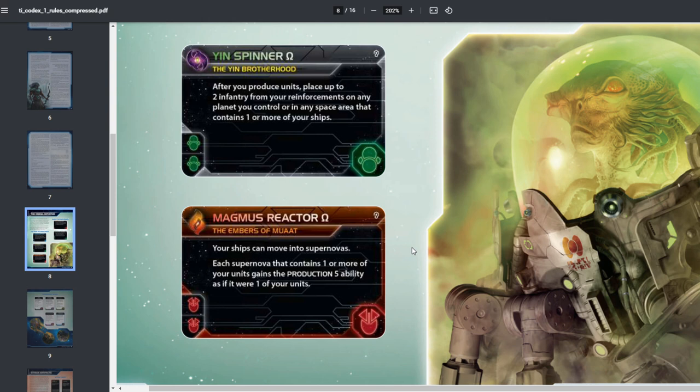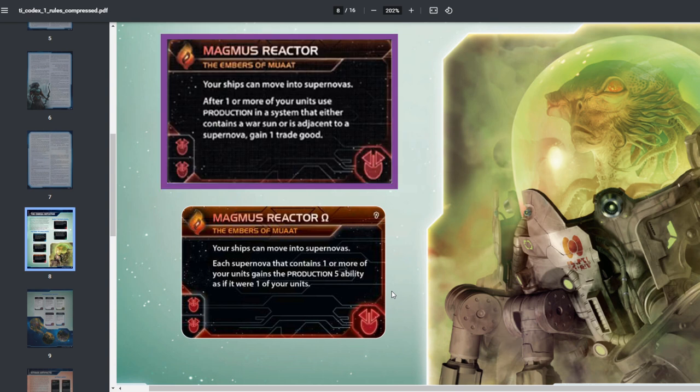Next we have the Magnas Reactor Omega for the Embers of Muat. It reads: your ships can move into supernovas, and each supernova containing one or more of your units gains the Production 5 ability as if it were one of your units. The original only gave you a trade good for producing near a supernova or war sun. This is probably the biggest racial tech improvement in the codex — a much needed bump in quality for the Embers.